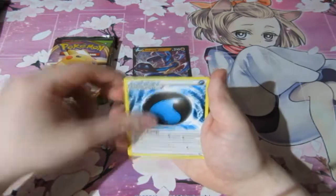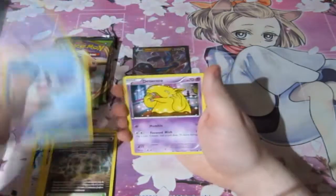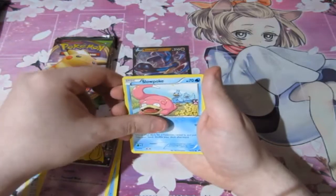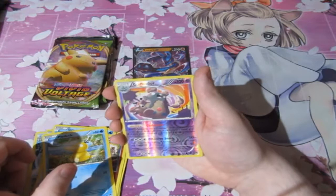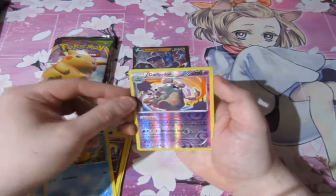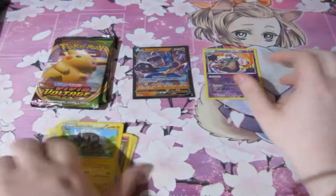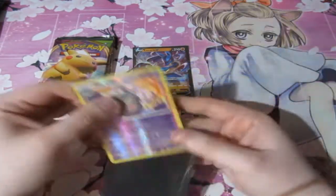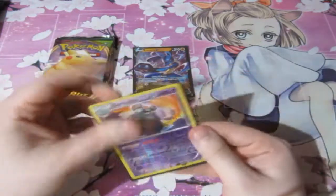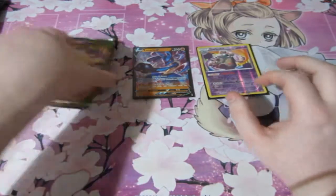Three cards from the back. We've got ourselves a Splash Energy, Electrivire, Reverse Valley, Shellder, Drowzee, Slowpoke, a Fairy, Psyduck, a reverse foil rare Garbodor — which is nice, one of the best cards for tournaments — and a Zebstrika. I'm pretty happy that I got a reverse foil Garbodor. That's actually quite a pricey card.